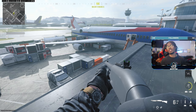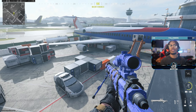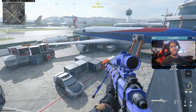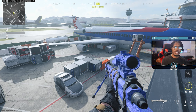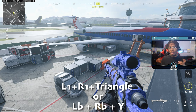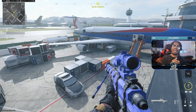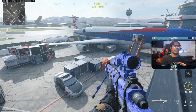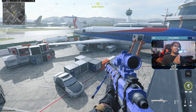We're gonna jump right into it. Alrighty guys, so we're here on Terminal in a private match. We're waiting for our field upgrade — you want to wait for your field upgrade to load all the way in. The method is so simple, it's literally so simple. You're gonna wait for your tactical camera to load up, then you're gonna press L1, R1, and Triangle all at the same time — and that is literally it. Shoutout to the gang who put me on to the sauce.